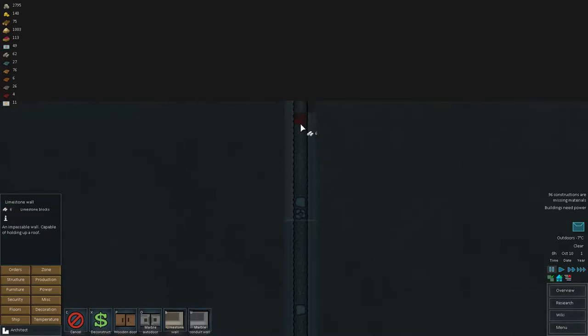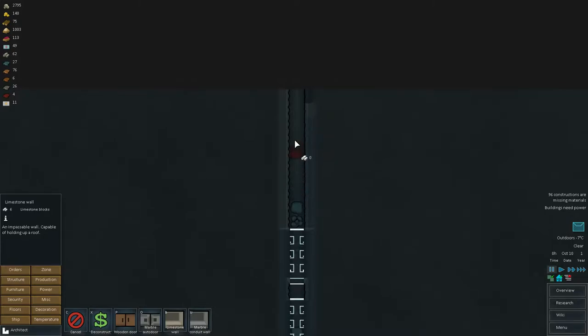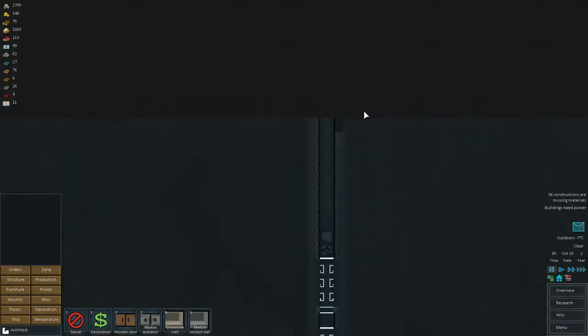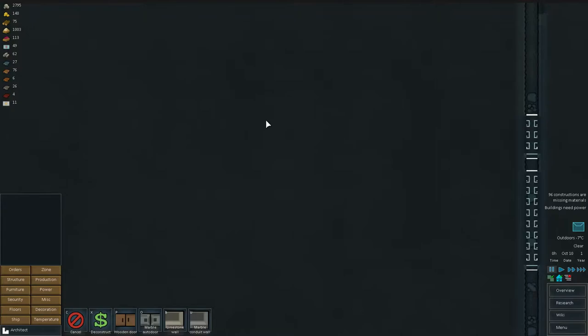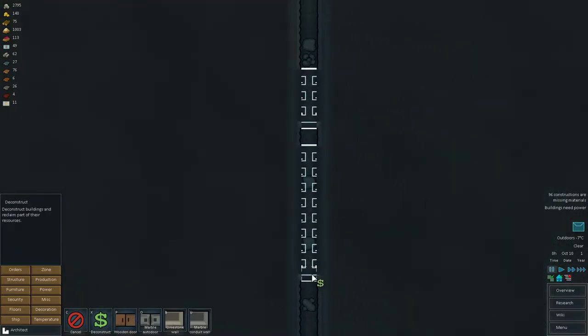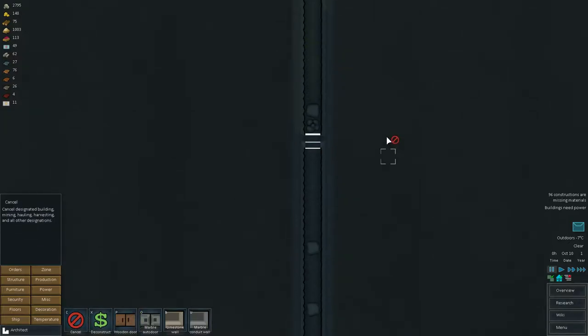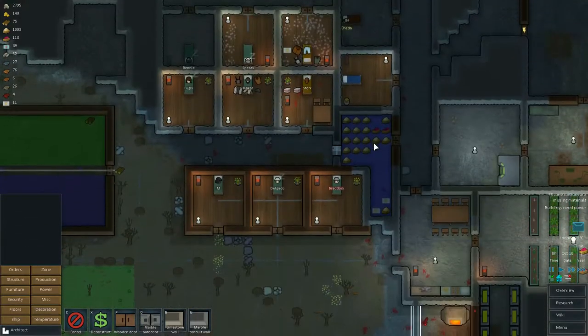Limestone wall. Why couldn't I build it? Looks like we have some kind of border here that we could not cross. So let's build a wall at least - at least here, just in case.